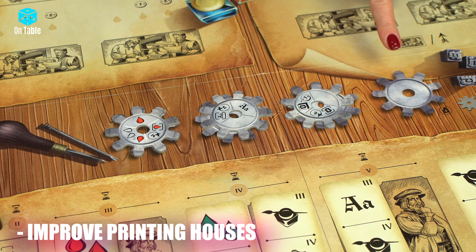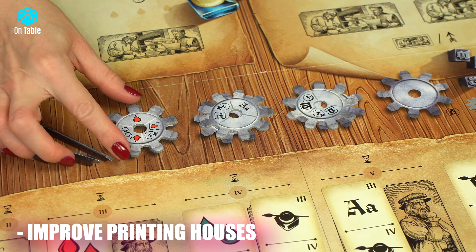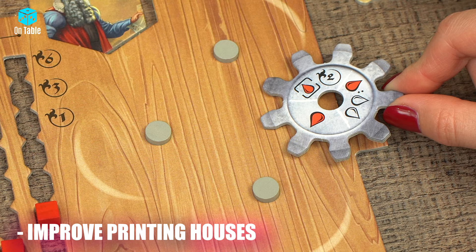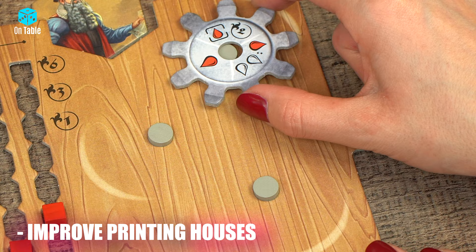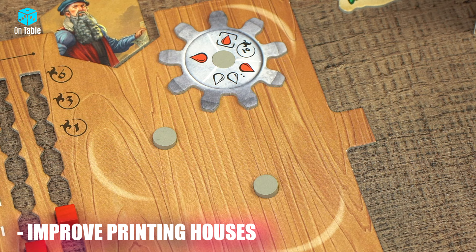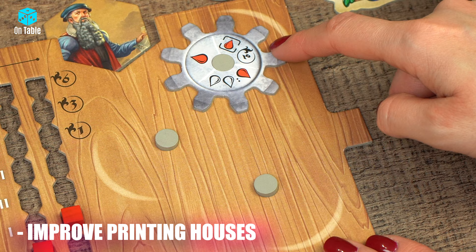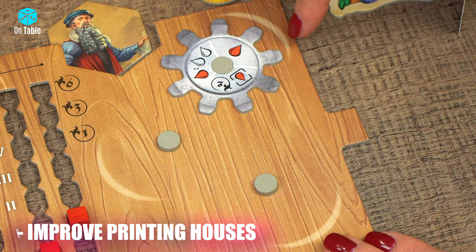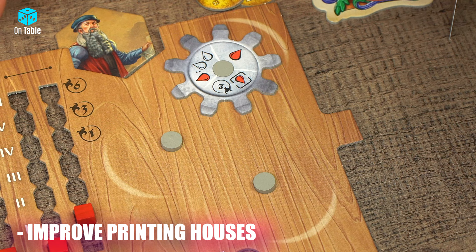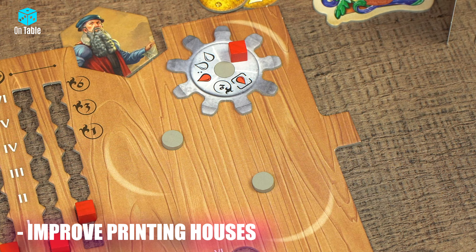The next action you can choose is Improve Printing House. This action consists of choosing one gear from the main board and placing it on your printing house. When you have selected a gear, place it in the mechanism on your printing board. You have three spaces for gears, which you plug into one of the three grey printing machine cores. The first gear should be placed on the topmost mechanism slot. Each gear is divided into three sectors, and always one sector must coincide with a shaded crescent visible on the printing board — this is the active sector that provides bonuses. When you use a reward visible in the active sector of the gear, you must indicate this by placing your player marker on it. You can use the reward at any time during the round, but only once.